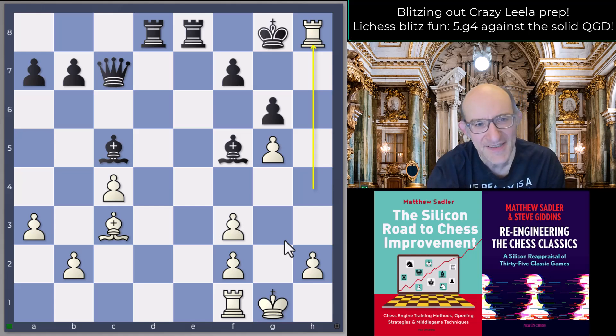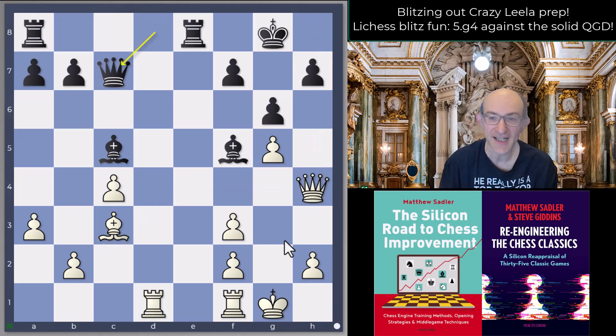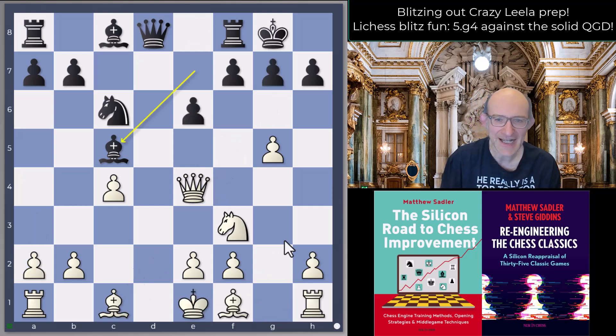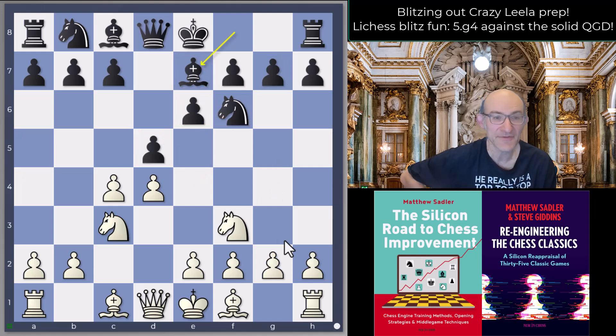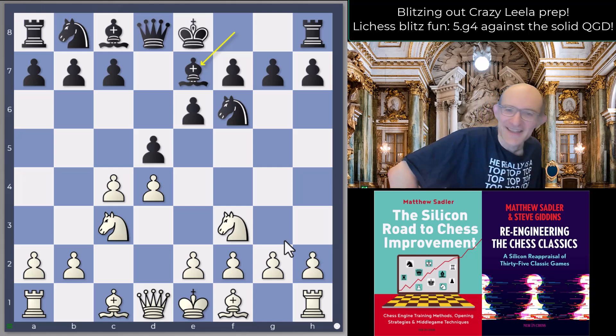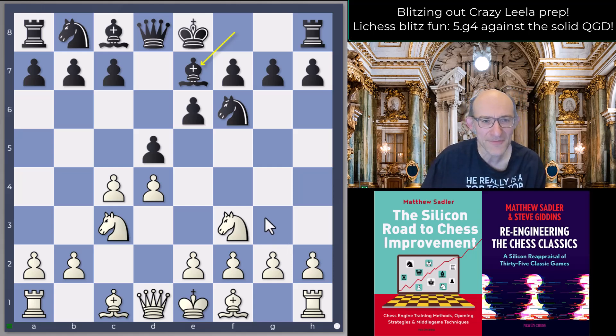There is massive potential and danger in this opening. When you consider how difficult it is to get any sort of edge with White against the Queen's Gambit Declined with Bg5, Bf4, all these boring lines - well, g4 is fine. White's not worse after that; it's a very sensible move in the Queen's Gambit Declined. I definitely say give it a go - it's scored pretty heavily for me and given me a lot of unexpected fun against a very solid opening.